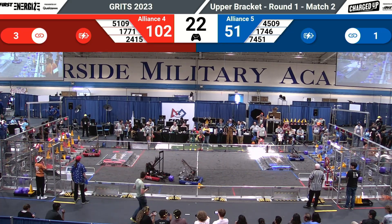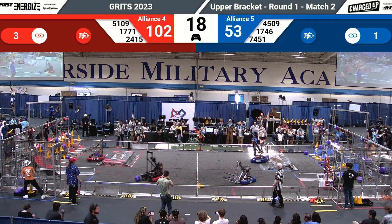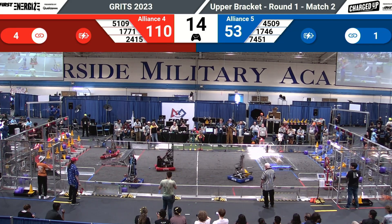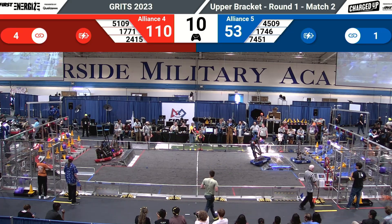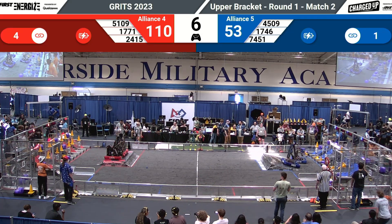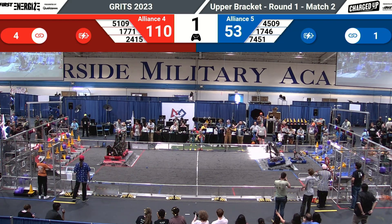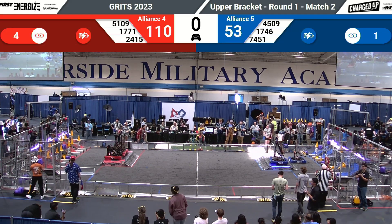We see 24, 15 coming up, lining up to put down a piece. We see 70, 41 waiting for an Alliance partner to join them on the charging station. We've entered endgame. The Red Alliance has four links. The Blue Alliance has one link. 10 seconds remaining in the match. 71, 41 goes for the solo dock and engaged, waiting for 45, 09 to join them on the dock. The Red Alliance has completed a double dock and engaged, and the Blue Alliance gets a solo dock and engaged.